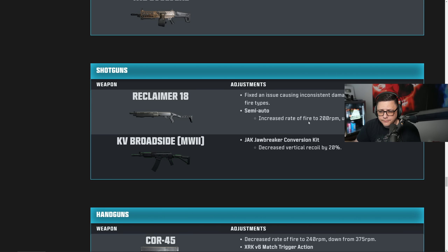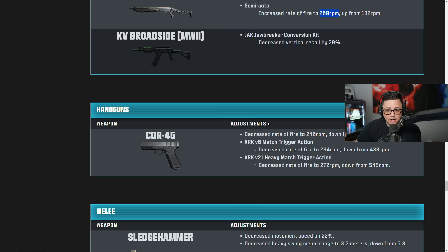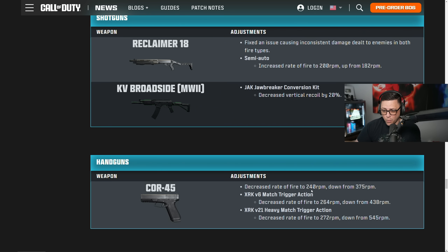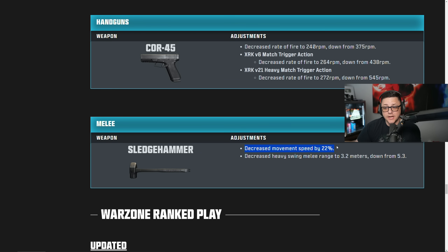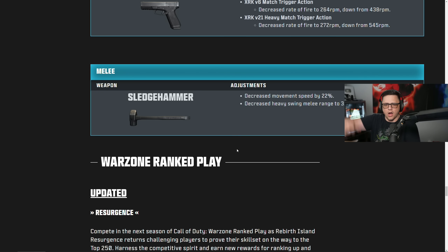The Tac Evolver gets a slight buff to leg modifier, though that probably won't do much. The Reclaimer gets an increased fire rate to 200 RPM, which is actually kind of cool, and they also fixed the issue causing inconsistent damage in both fire types — that's good for zombies especially. The Broadside gets decreased vertical recoil, making it easier to use. The Cor-45 gets a hard nerf — decreased fire rate down to 240 RPM. That is terrible; 240 RPM is not going to even feel like the same gun. The Sledgehammer gets a 22% decreased movement speed, which is awful — it used to be fun to launch people with.